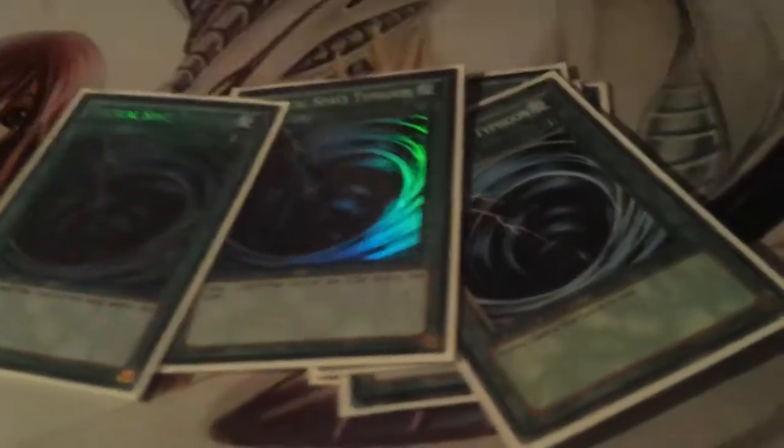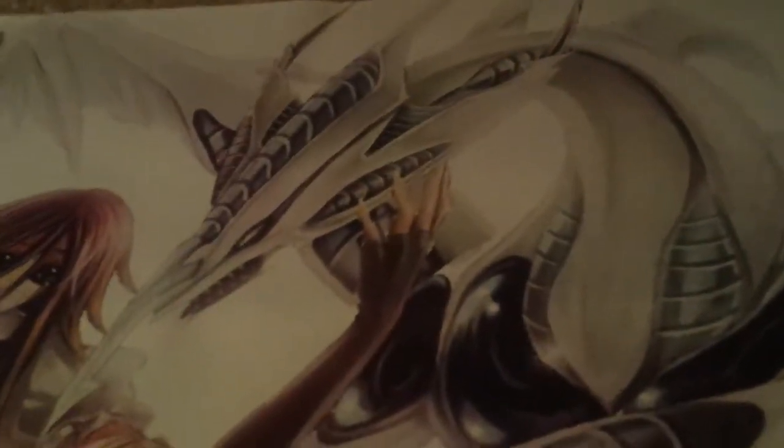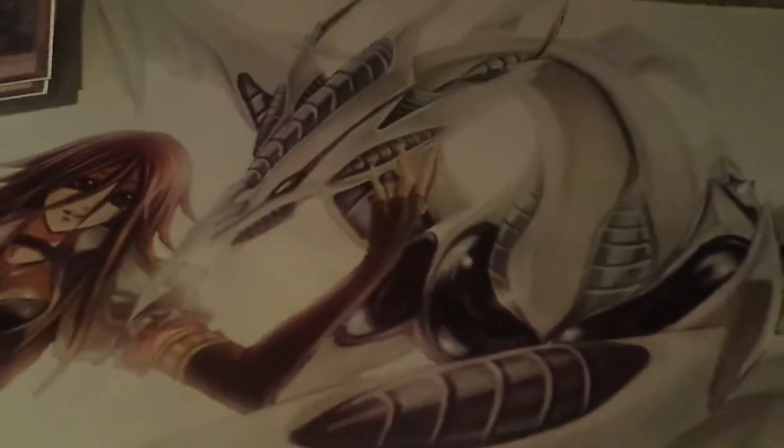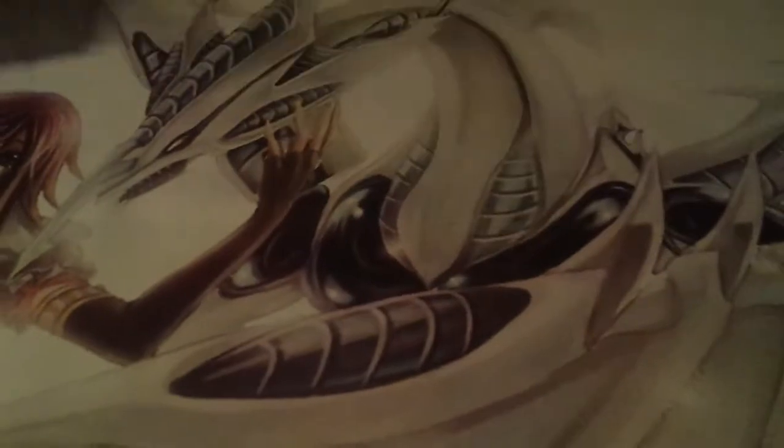Look at the rarity on that — a common and a secret, what is this? One Book of Moon. Now for the traps: two Safe Zones. Two Vanity's Emptiness — two compulsory evacuation devices. One Torrential, one Bottomless, two Chains. Infestation Infection — two of those.